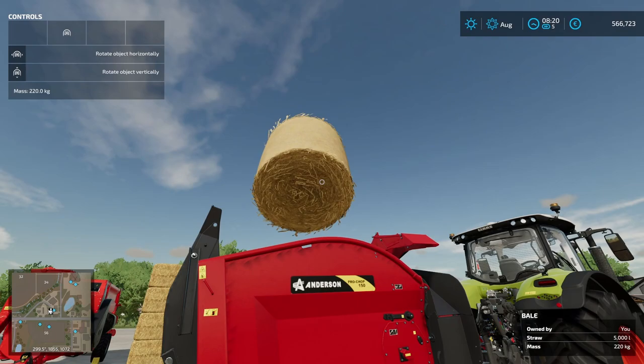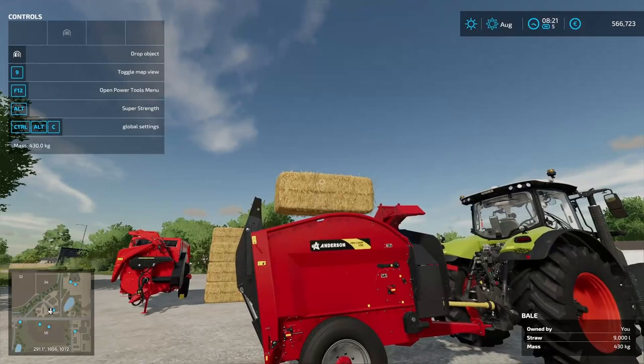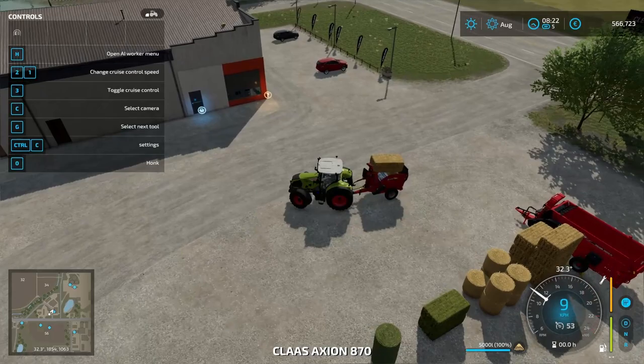Let's get this nice - yep, that's gonna stick. Let's grab a square bale - and of course it falls off. Okay, so we got a square and a round bale in there. I set up a hayloft and a cow barn just on the other side so we can see how this works.